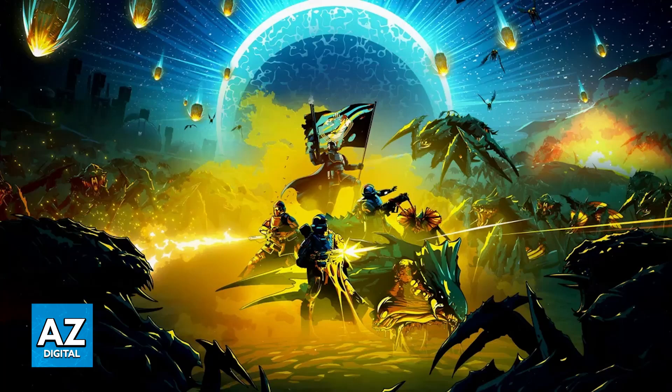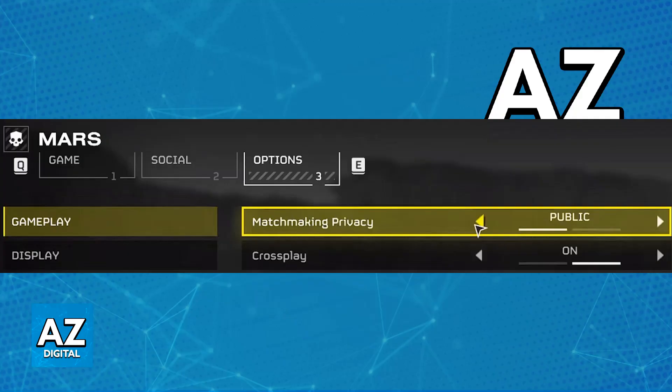First, you have to enable crossplay in the settings. Before you begin these steps, ensure that crossplay is enabled. Go over to the settings and double-check crossplay in there. Also, check your matchmaking privacy settings and make sure that they allow for crossplay connections.